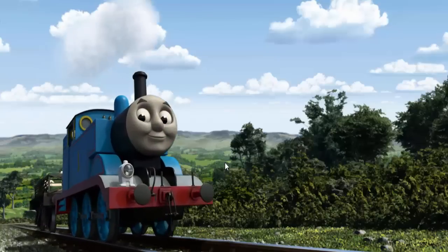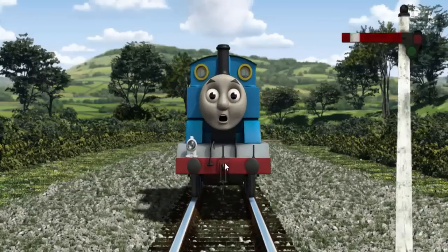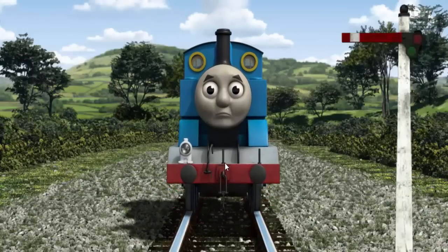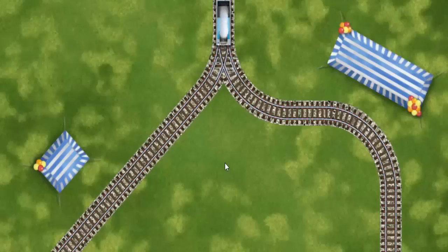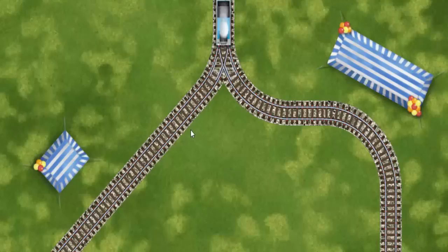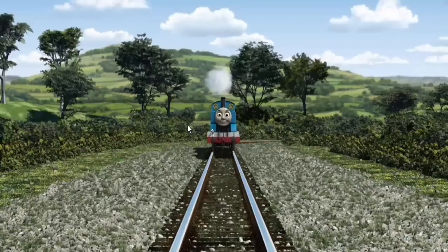Thomas pumped his pistons and puffed out of the docks. Suddenly, Thomas had to stop because of a broken signal. He would have to go another way. Find the track that goes nearest to the shortest tent. All clear!